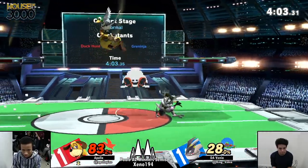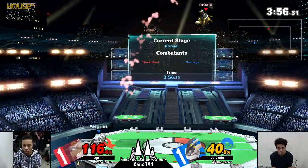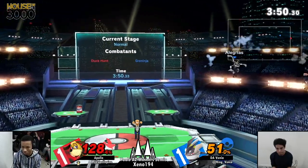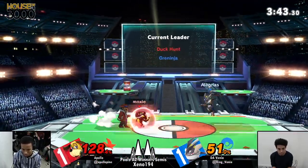Great read from Apollo — he clocked that air dodge but was unable to convert off of it, unfortunately. But great that he really seems to have a very good awareness of defending his habits: the dash attack talked about earlier, that side B, and now that air dodge. Apollo did not just air dodge after he was hit with down tilt because Venia was just looking for a panicky defensive option, which people tend to do more of when they're at 128 percent.